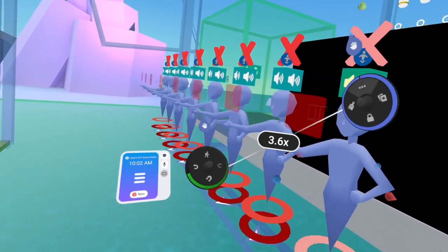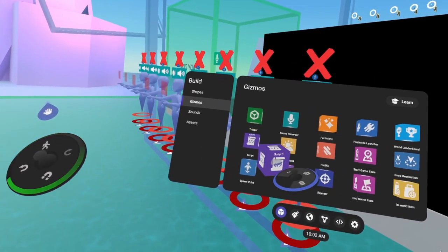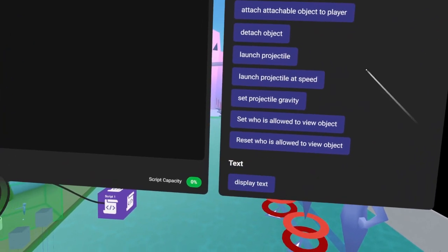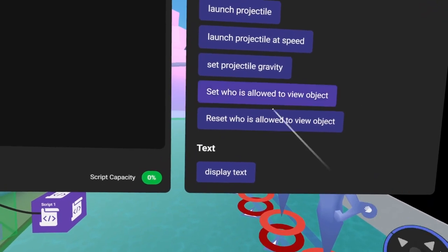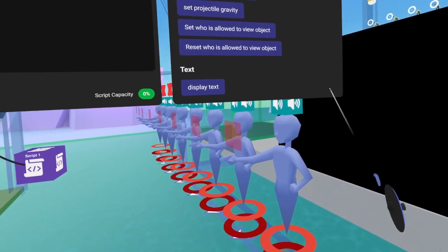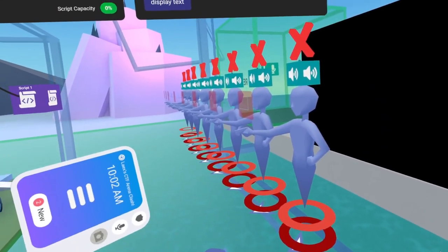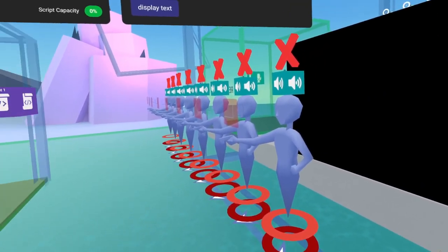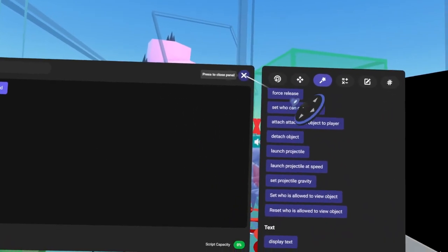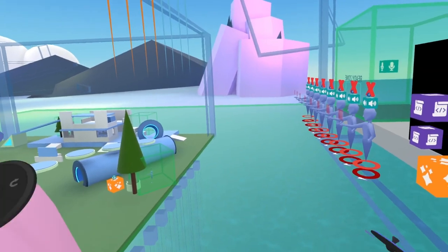The last thing we were talking about was these red screens and how they're only visible to one player at a time. Back on our build menu, under gizmos, we can pull out a script. Inside the script, we head down to our actions page. You'll see there is 'set who is allowed to view object' as well as 'reset who is allowed to view object.' Each of these red panes is probably set to be viewed and then reset when it no longer needs to be. So when a player is KO'd, set who is allowed to view self to true; when the player is no longer KO'd, reset who is allowed to view self, and now nobody can see it. It's a great code block — you could even imagine an art gallery that you have to wear special glasses to see another layer of the art.